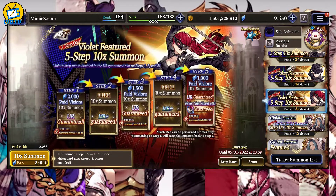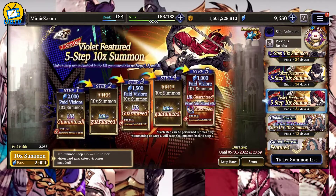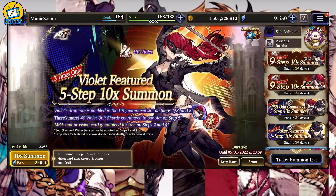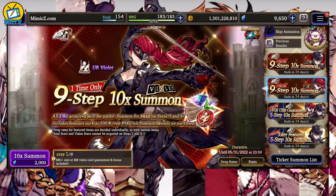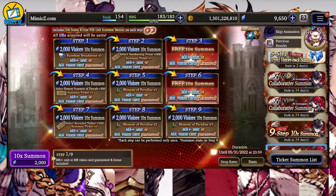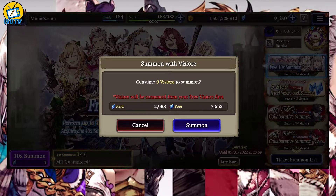We're going to do the 5-step, which is 2,000 paid Vizure, and you get one MR after that. Also, we're going to do the 9-step — the Violet 9-step — which gives you a free MR unit after you pay two. But before we do all of that, we're going to do the 11 million download free bonus. It should be interesting, let's go for it.